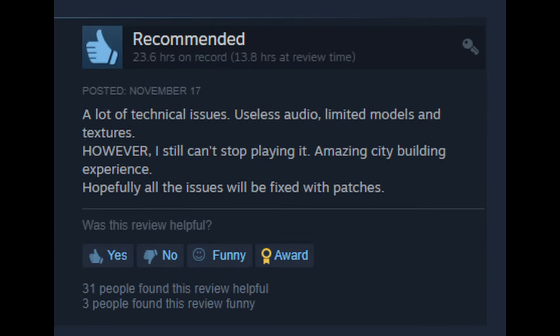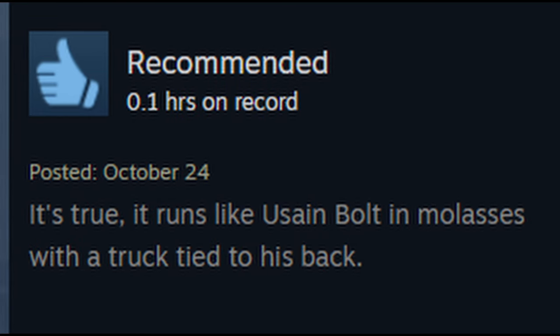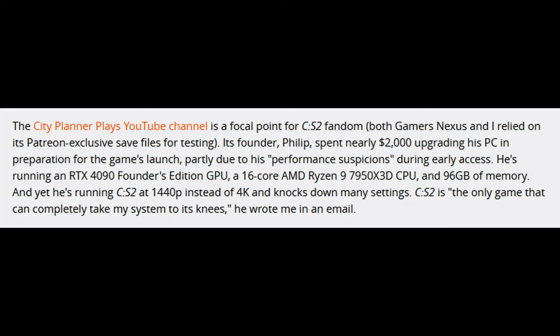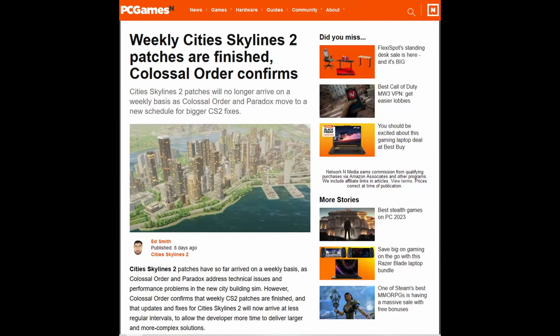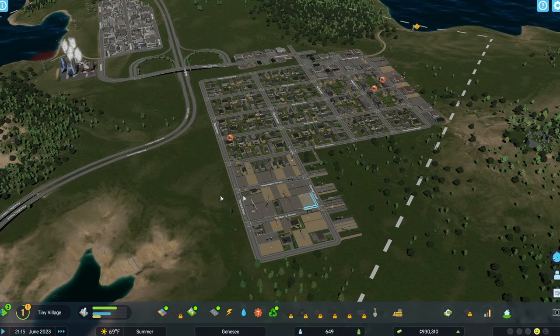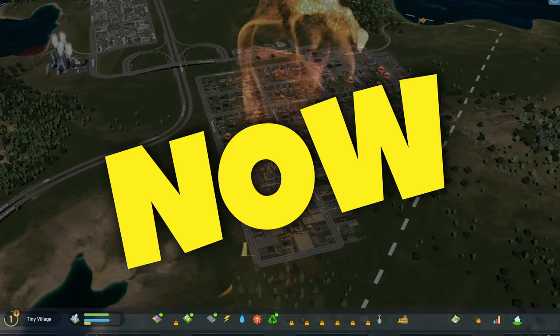It looks like it could be a good game years down the line — maybe a year or two — but right now it has a lot of issues. Here's an article where the author talked to City Planner Plays about his insight on the game, especially having early access. There's also an article about how Colossal Order is no longer doing weekly patches because they want to work on the bigger issues. All links to these articles will be in the description below. That could be a good and a bad thing — it means they're working hard to fix things, but it also means you can't expect much done in the near future.